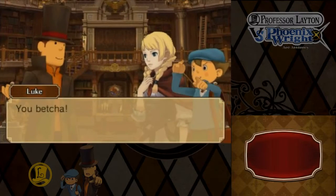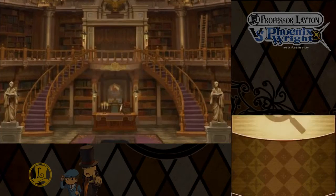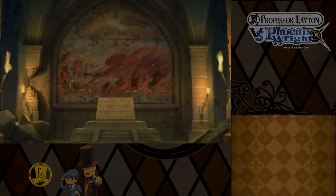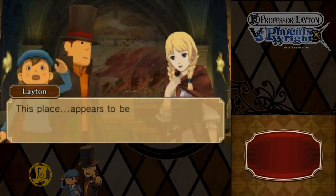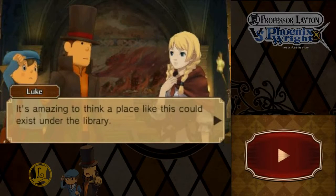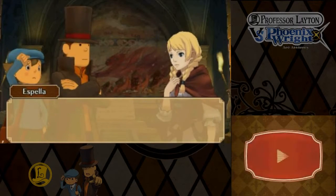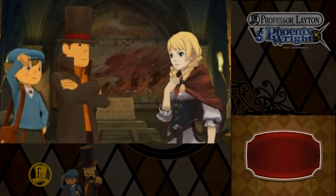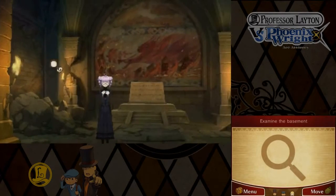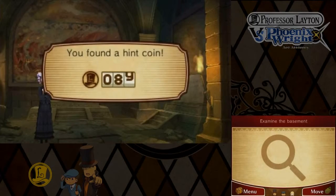Let's go! You betcha! To the basement! This place appears to be some sort of historic site. It's amazing to think a place like this could exist under the library. I wonder when it dates from. That mural - it can't be. We shall look at that shortly. We're going to find hint coins first - and there's only three in here. And now we speak to Riddell.